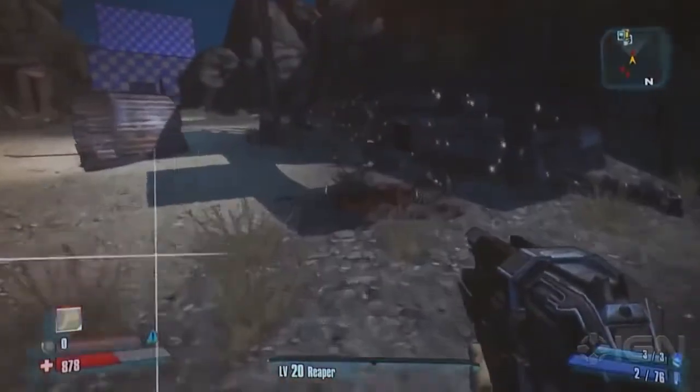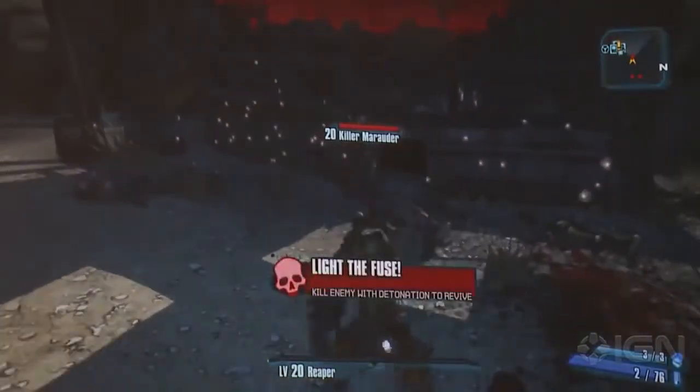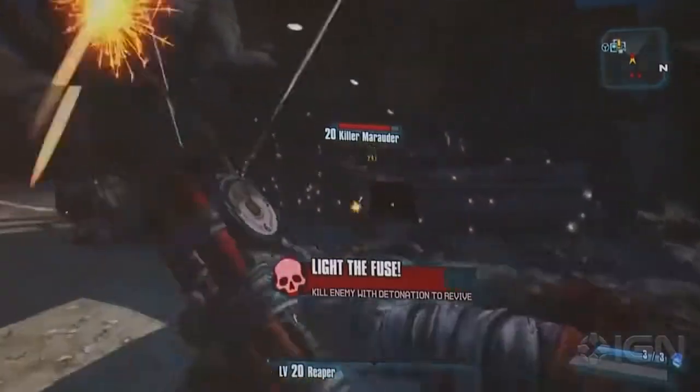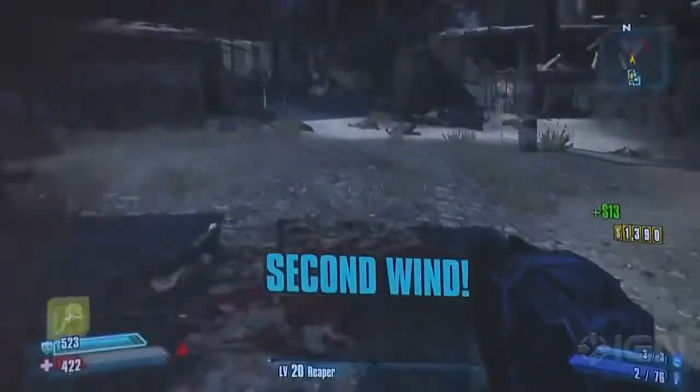This is what happens when we're going to go down to save. This is that skill I didn't show you earlier — prepare to lose your mind. This skill is called Light the Fuse. And then the coup de grace — take your love with me!